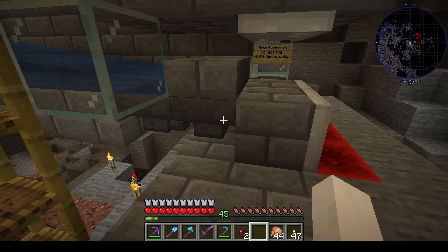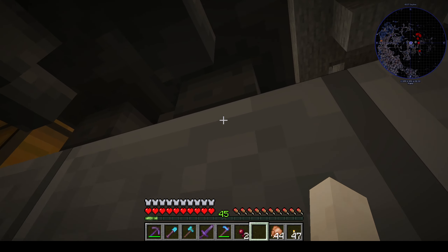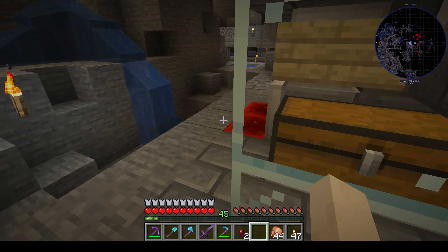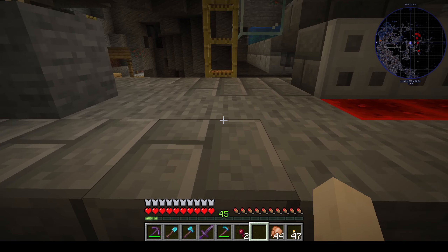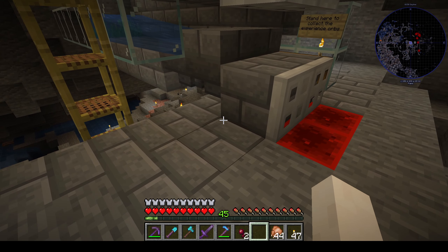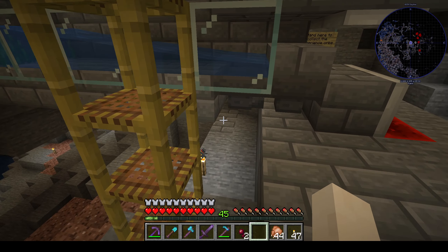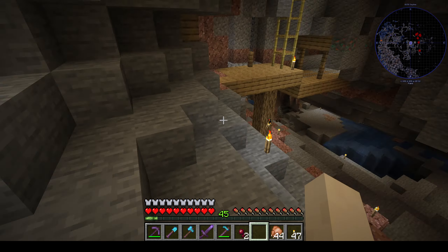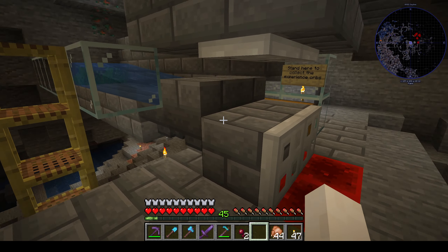Then you have two layers of hoppers, and those hoppers will go to your chest. The way I have it set up is with the chest at each side — some of the hoppers go one way, some the other way. My setup was five units wide with the chest on the outside, but yours can be wider or narrower; that doesn't matter. And then behind the hoppers, you have the solid blocks that your water sits on.